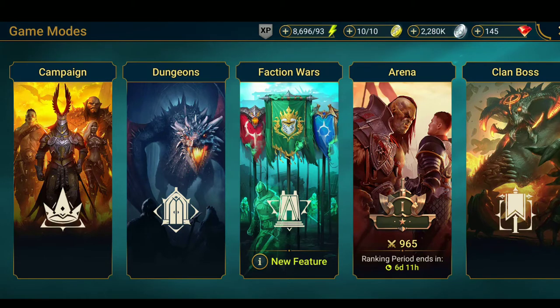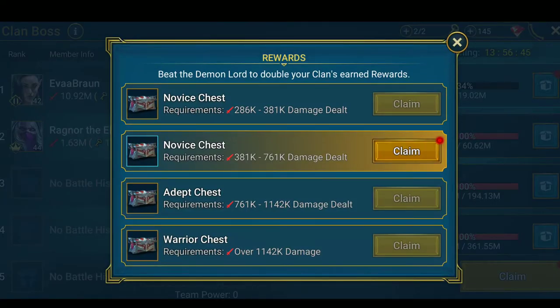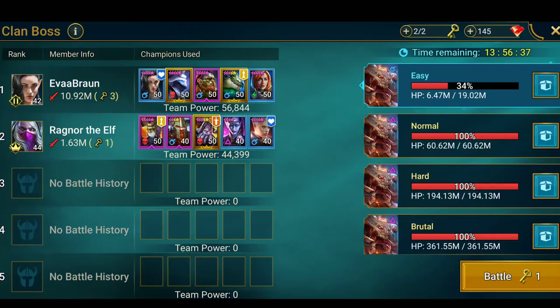Also, join a clan. When you join a clan, you get the opportunity to get rewards and artifacts to level up your champions. Participate in the clan — it's one of the great ways to get involved. You can also get novice chests when you contribute to the clan. I just got a four-star weapon and three-star magic potions to ascend magic champions.